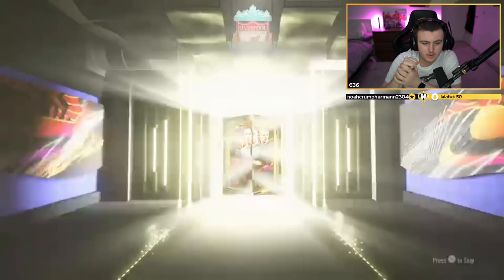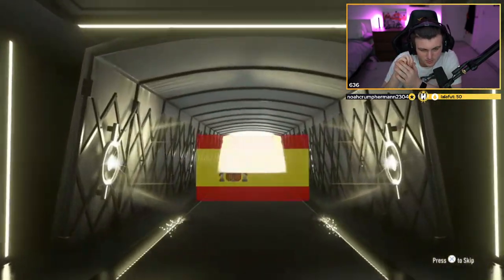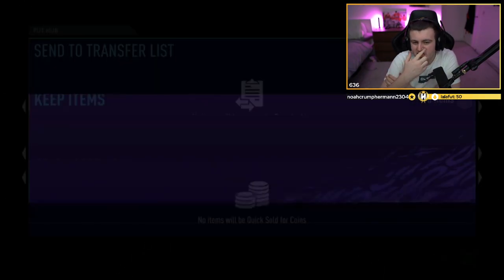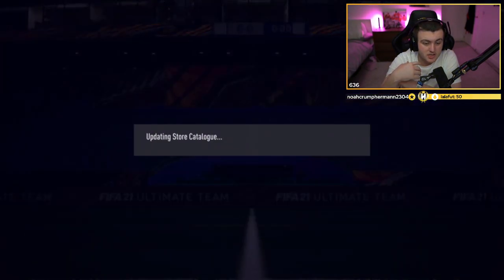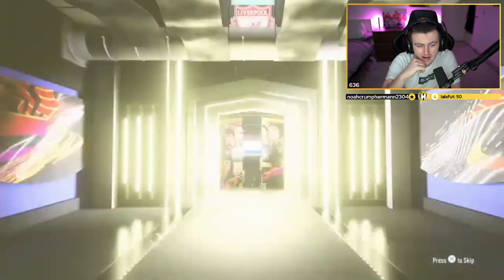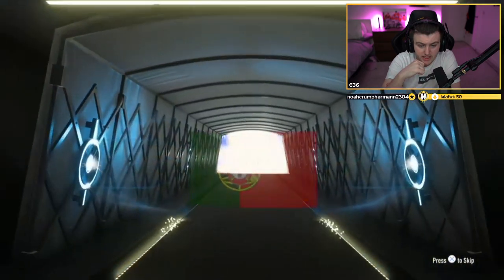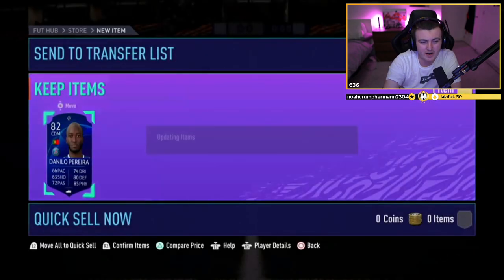Now we have Josh's midfielder and defender pack. Non-walkout in the defender pack — it's a board. Spanish goalkeeper, 83. It's all right — it's a board, not the end of the world. There's only four golds to do this specific one, so an 83 isn't the worst. For the midfielder — no walkout. It is a UCL board. Portuguese CDM, Danilo Pereira, 82, unfortunately. Not great from that one.